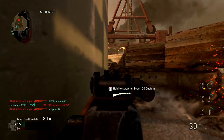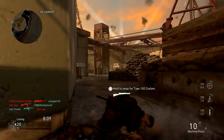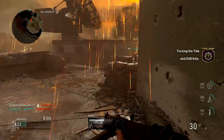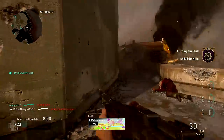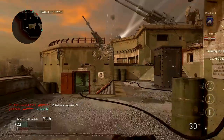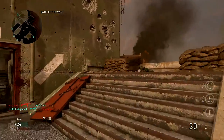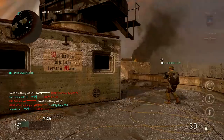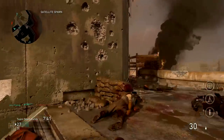Right now I'm using the BAR with the Mountain class because I'm trying to unlock the Inconspicuous basic training ribbon, which basically makes you quieter and gives you faster movement while crouched — that's going to be perfect for Search. The Mountain class also negates any radar like the UAV from enemy players. The only problem is you won't be able to use a silencer attachment on your SMG, which you can do in Airborne.